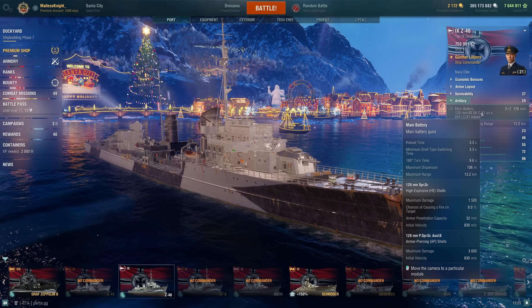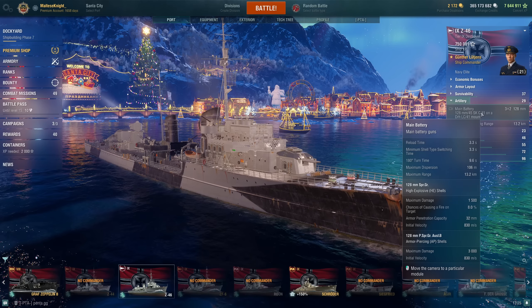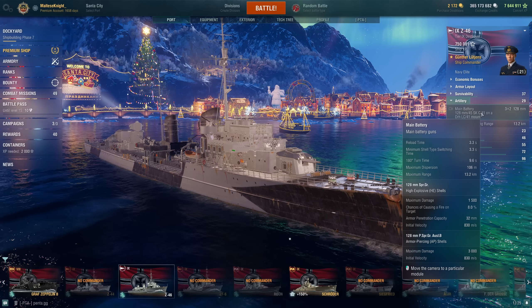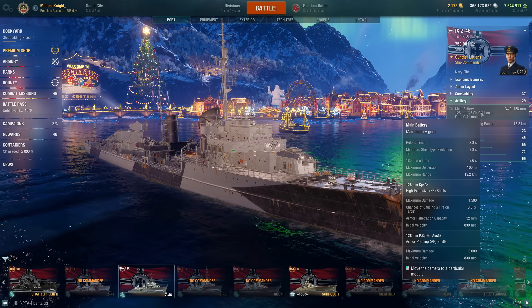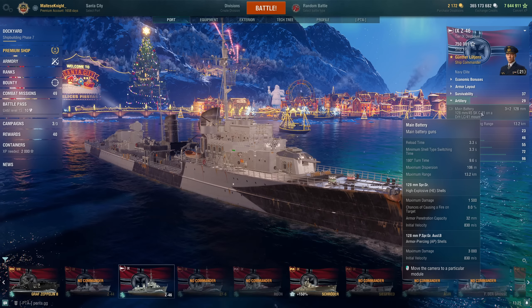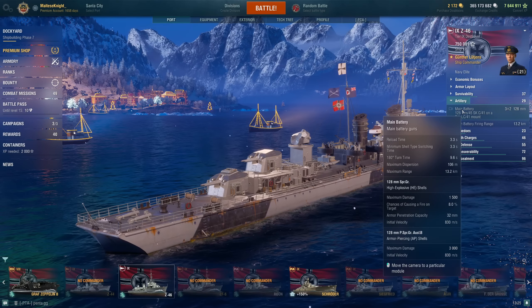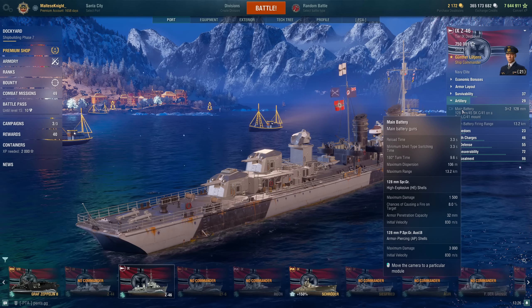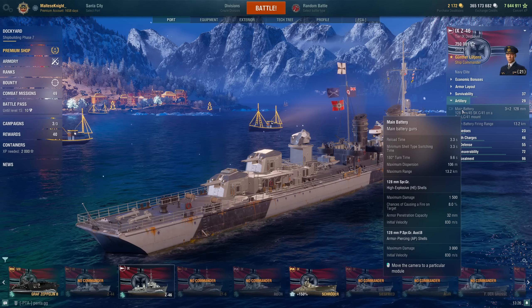For artillery, we have 6 × 128mm guns with a 3.3-second reload, 1.5k alpha on HE, and 8% fire chance. Most importantly, it's the penetration — 128s don't normally pen 32mm, not even Worcester's 152s pen 32. But German destroyers get improved HE penetration, so here you get 32mm pen, which is really useful against battleships and cruisers alike.